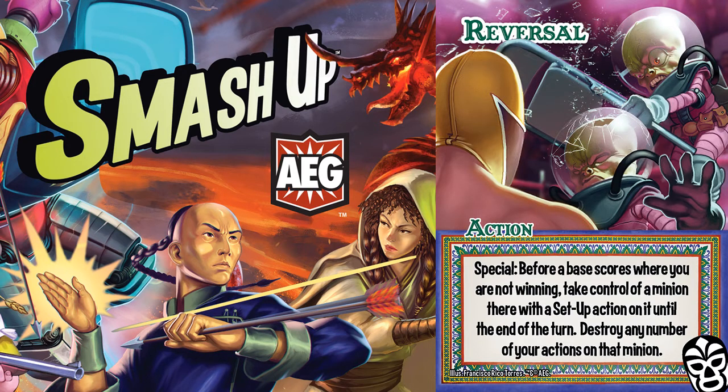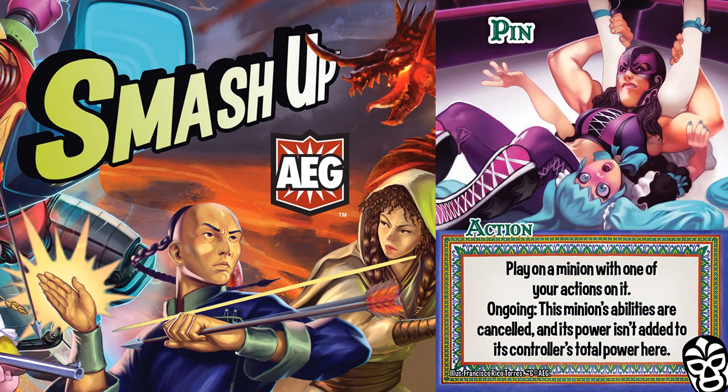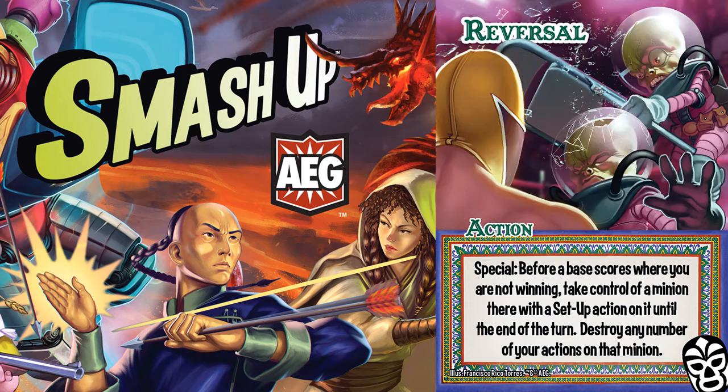But it's the last clause of Reversal that is the most interesting: destroy any number of your actions on that minion. This is optional — you don't have to destroy any — so if Daisy Chain were on the minion, you can elect to keep that plus 2 power that was previously negative. But this combines extremely well with Pin, which cancels all power supplied to a base from that minion. What this does is force a player to overspend on resources, committing more to the base to make up for the pinned minion. But when Reversal is played, Pin can get destroyed and that power is now yours.